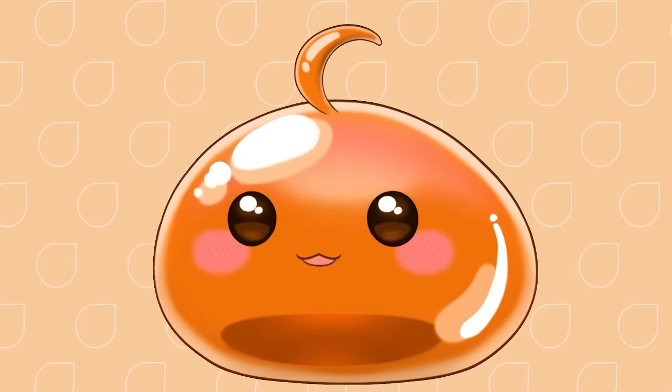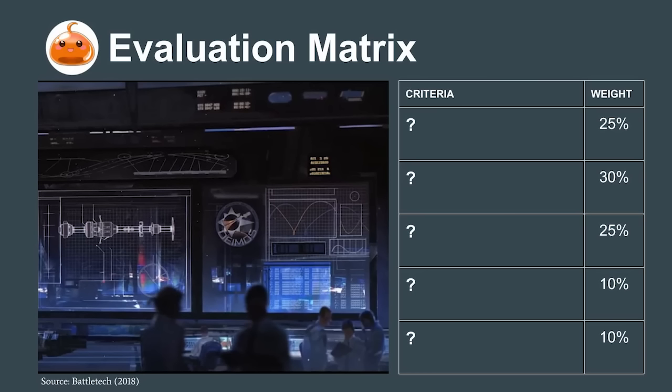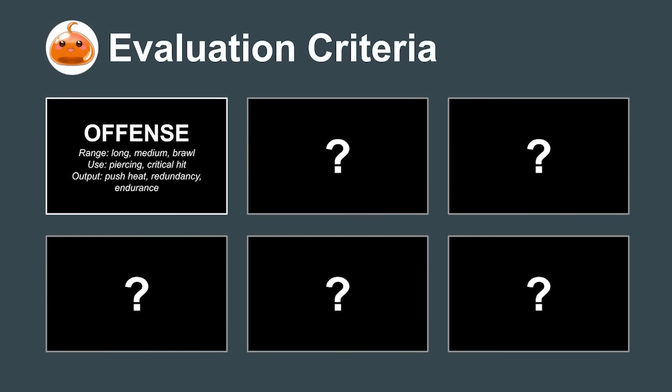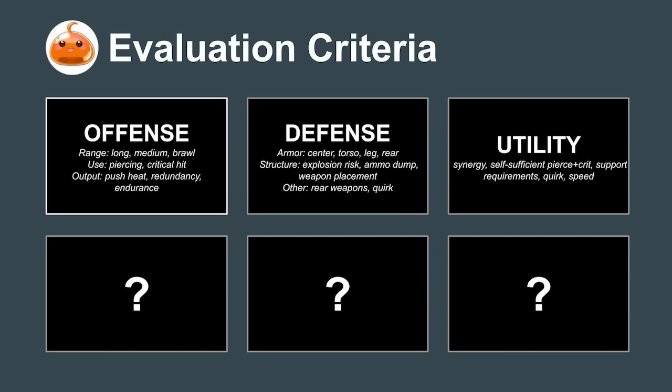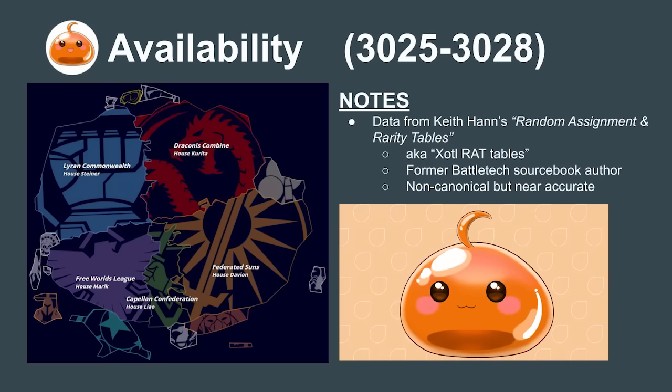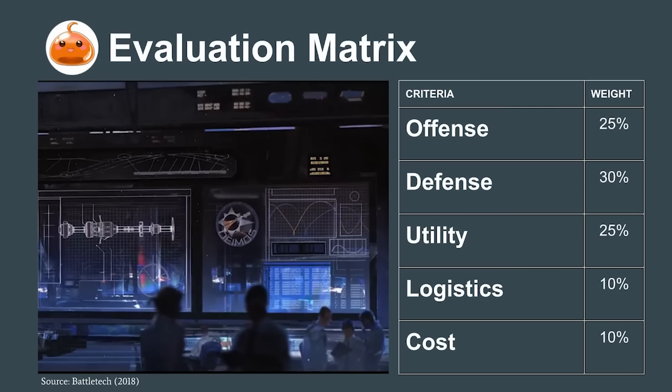For this in-depth analysis, we used an evaluation matrix and measured each mech based on 27 different factors split into 6 major categories: Offense, Defense, Utility, Logistics, Cost, and Availability. To make sure this list is useful to you as a commander no matter where in the Inner Sphere your contracts take you, we're leaving availability out until the end so we can get a pure rating of the mech's performance. That'll tell us which mechs should form the core of your mercenary company while still keeping you aware of regional opportunities.